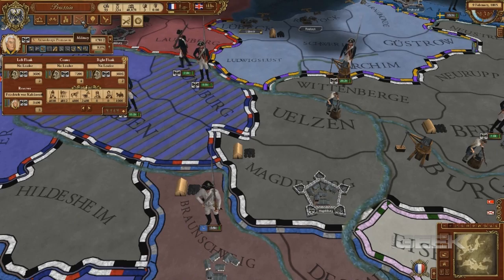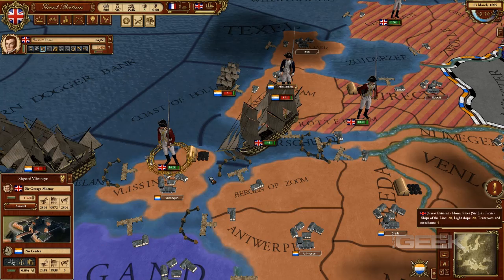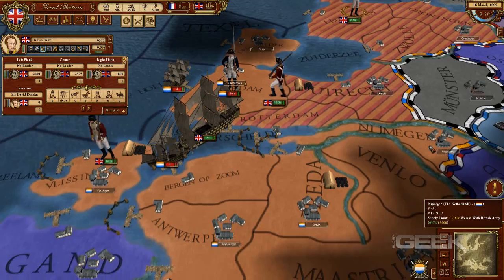As in the beginning of 2012 with Crusader Kings 2, Paradox Development Studio is starting 2013 by taking players back to another pivotal period in Europe: the rise of Napoleon Bonaparte. March of the Eagles, the latest grand strategy title to enter the genre, deals with the apex of Napoleon's dominance over Europe, spanning from 1805 to 1820.